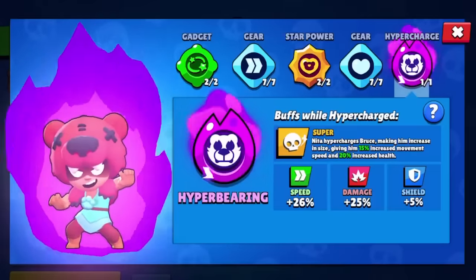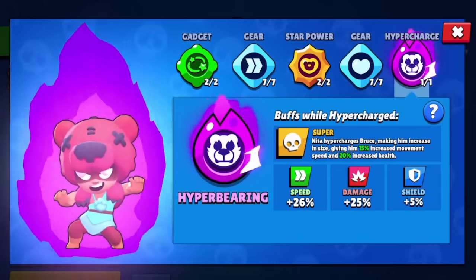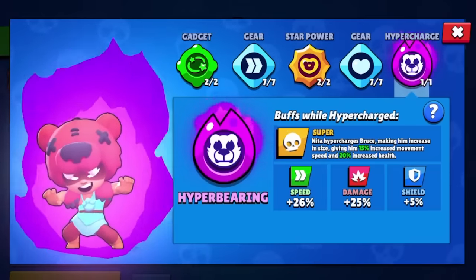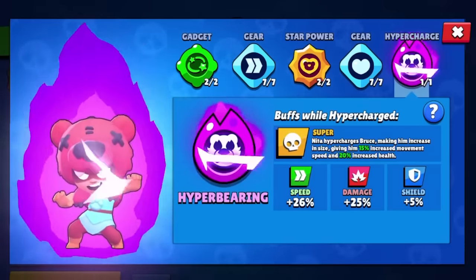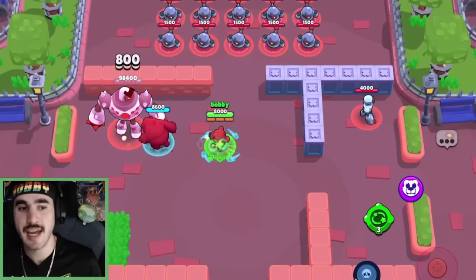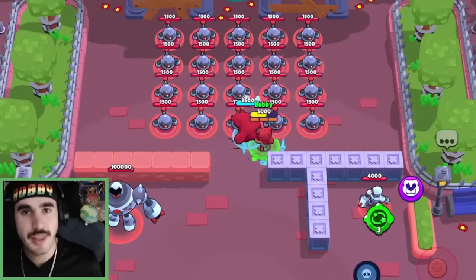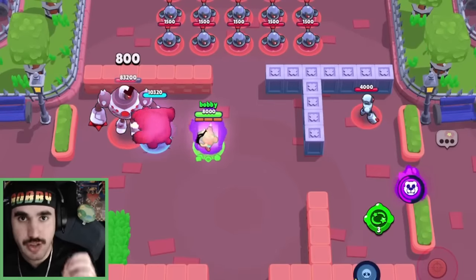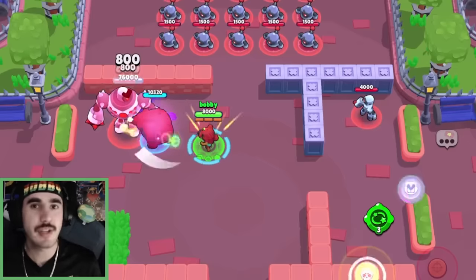Next up, we have Nita's Hyperbearing. Nita hypercharges Bruce, making him increase in size, giving him a 15% movement speed buff and a 20% increased health buff. At the same time, Nita herself is going to get a 26% speed buff, 25% damage buff, and a 5% shield buff. To compare some stats, the base Bruce bear has 8,600 HP, does 800 damage, has regular movement speed, and heals for 1,040. The hypercharge Nita bear has 10,320 HP — a 1,720 HP buff, which is pretty big. It still does 800 damage.